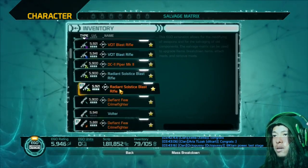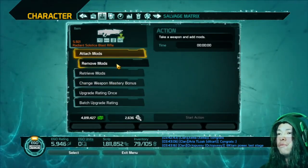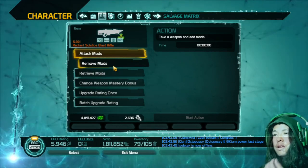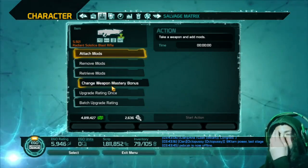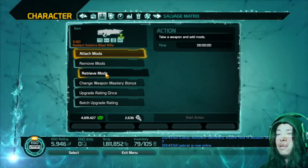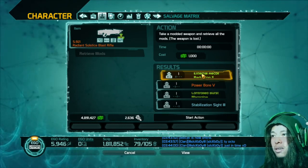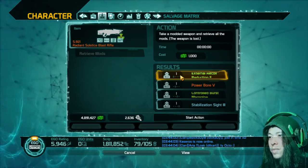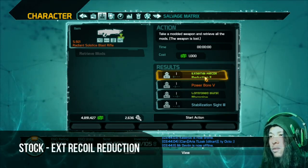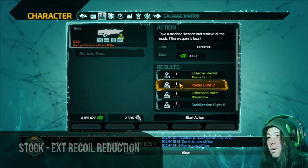First, let's check what I have as mods in my Radiant Solstice Blast Rifle. This is from a December event — it was given to me by a friend, Svarcer. So let's see what mods I have here. I have an external recoil reduction versus a melee mod, so it's pretty obvious — we go for the reduction of recoil.